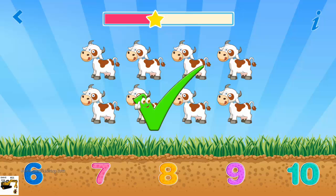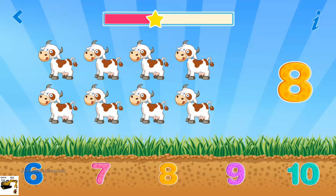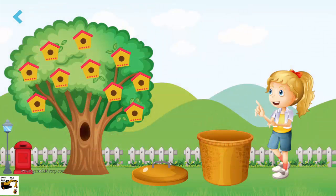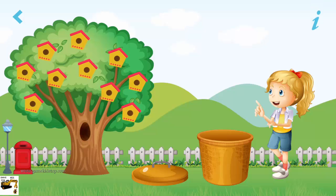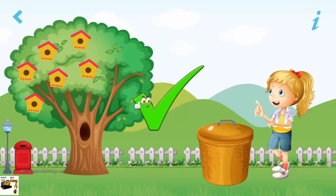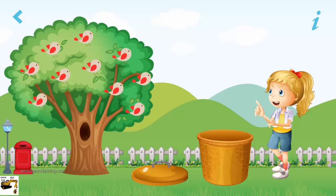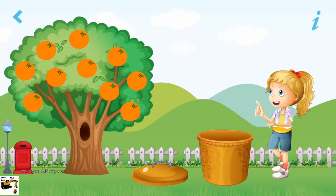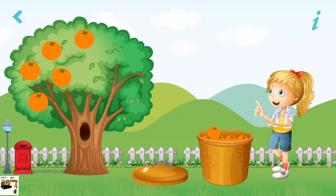Remarkable. Eight. I need four bird houses. Excellent. I need three birds. Awesome. I need five oranges. Awesome.